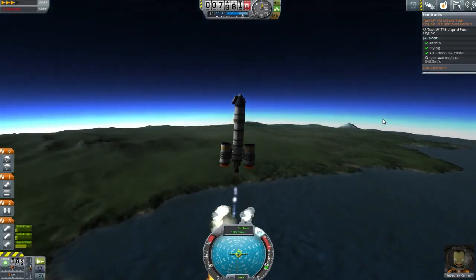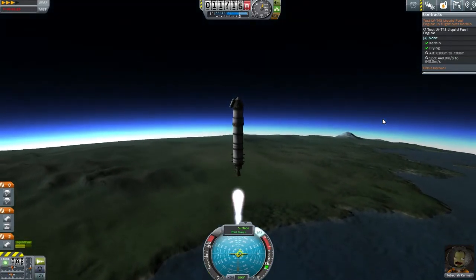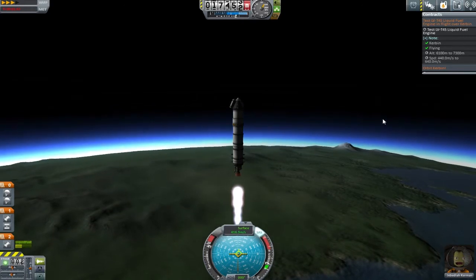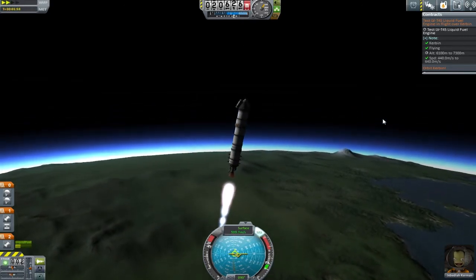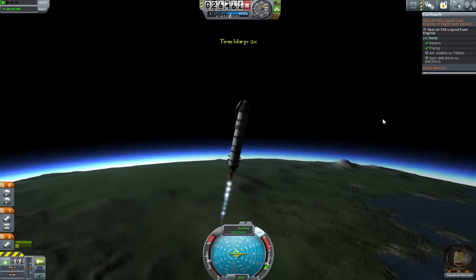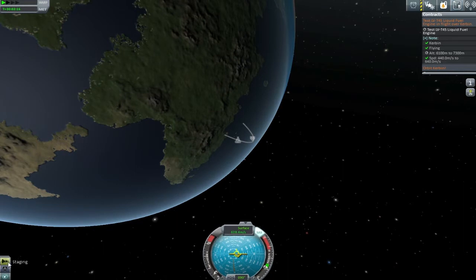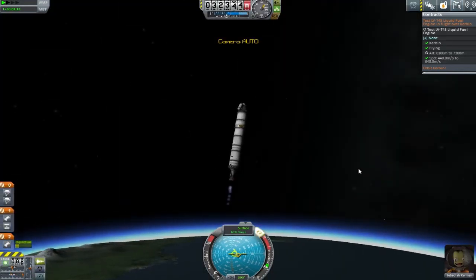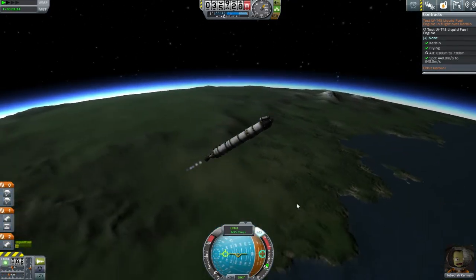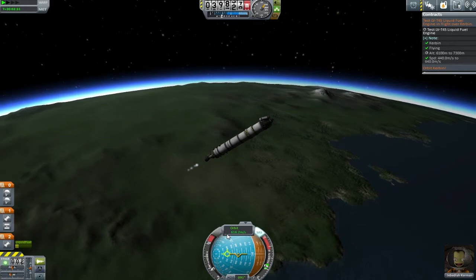To do this contract it's going to take a specialized vehicle - we always seem to be about halfway there before we leave the bracket we're after. We really should start tilting over now. Coming up to about 50 kilometers seems like the perfect time to do my 45-degree gravity turn. Somewhere around there - we're losing speed though, we want to be gaining speed. I threw it down just a little too much.